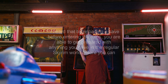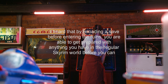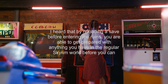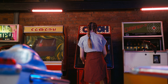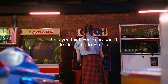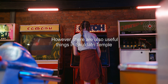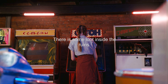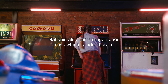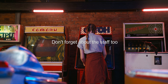Answer 3: I heard that by reloading a save before entering the ruins, you are able to get prepared with anything you have in the regular Skyrim world before you kill Alduin. Once you think you're prepared, ride Odaving to Skuldafn. However, there are also useful things in Skuldafn temple — there is some loot inside the ruins, and Nahkreem also has a dragon priest mask which is indeed useful. Don't forget about the staff too.